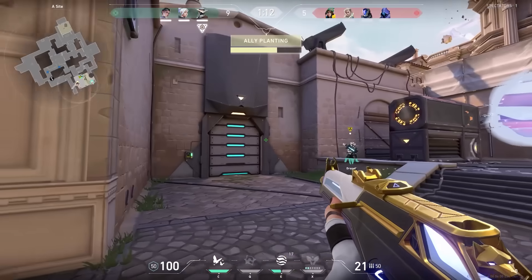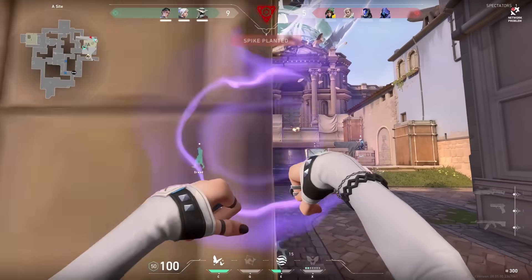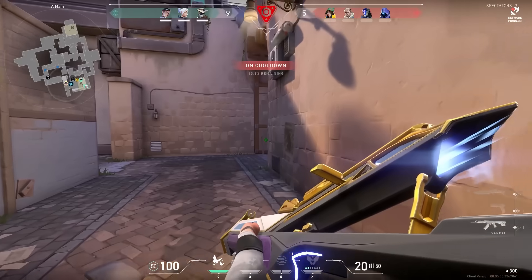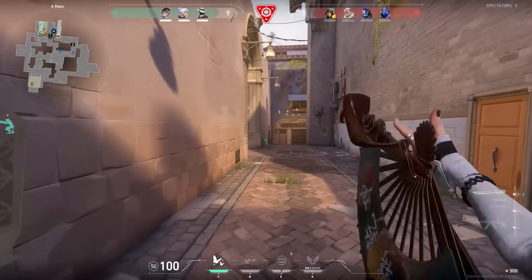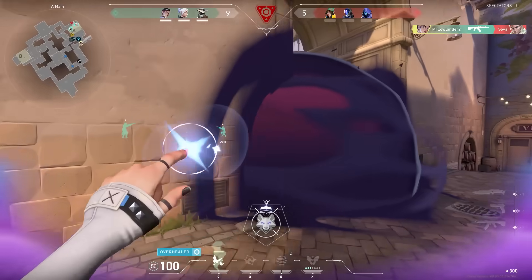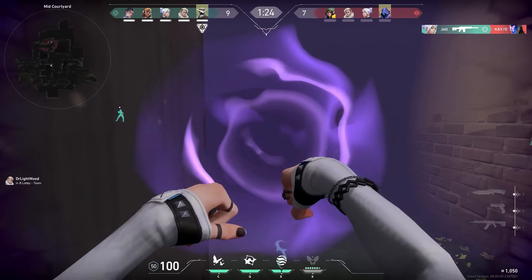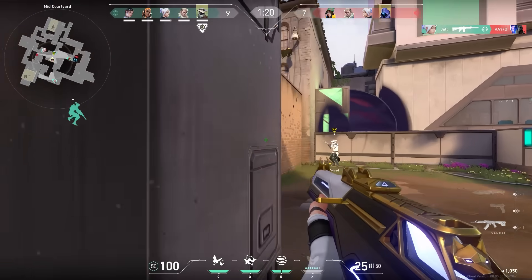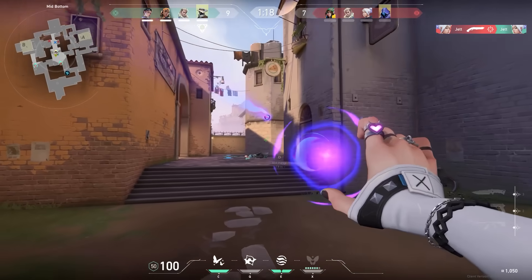Let's go to the second half, first gun round. We planted the spike on A and I heard the enemy Omen smoke was about to appear. When this happens you always have a split second to peek - so I used that split second to peek into heaven for an easy kill. Now a cool Clove trick: if you notice that you hit your decay, walk to the enemy and do a jumping burst fire with the Classic - the enemy is low on HP anyway.